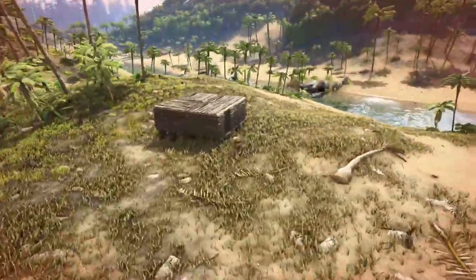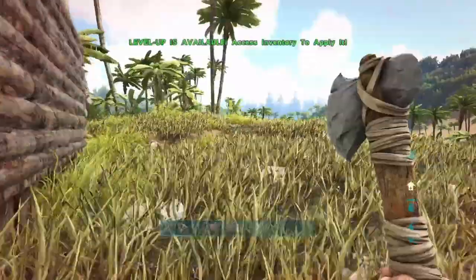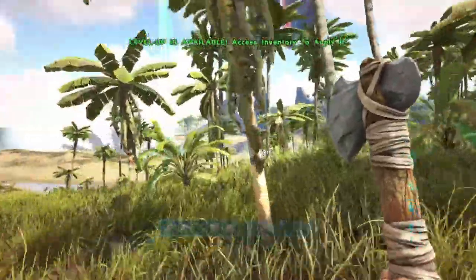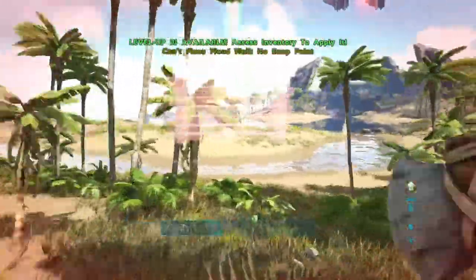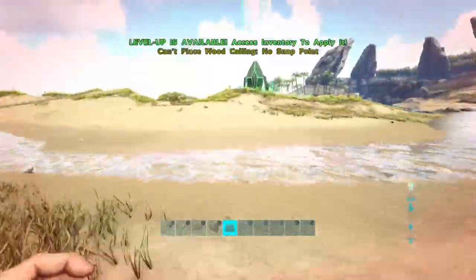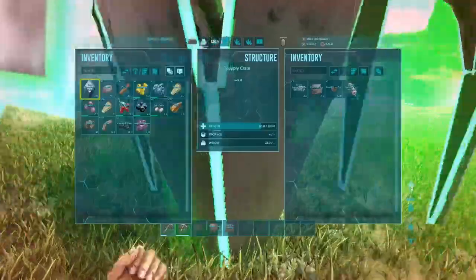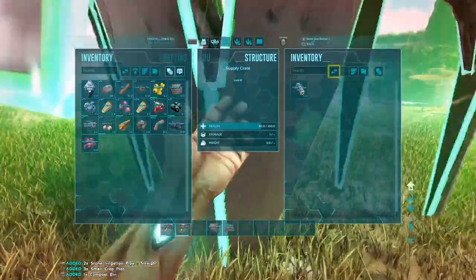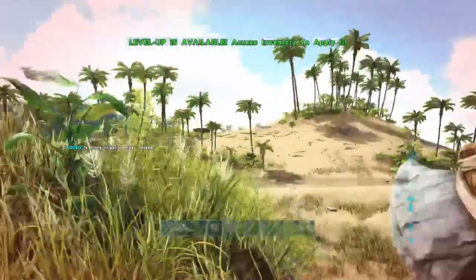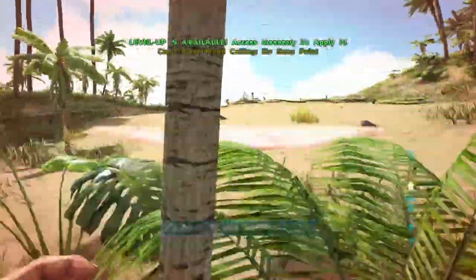I built my first house on this 100-day hardcore survival world. It's not that big, just a little 2x2 wooden base to keep me safe and away from all the evil dinosaurs out there. I'm going to quickly collect this green drop — hopefully it gives me higher armour. It gives me a compost bin and a couple of small crop plots. Don't know how that is going to help, but I'll put it down next to the base and see.